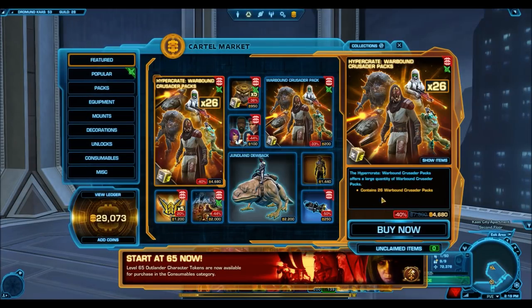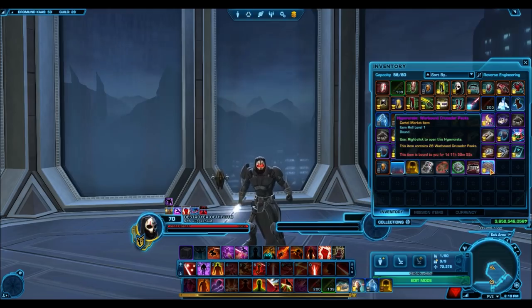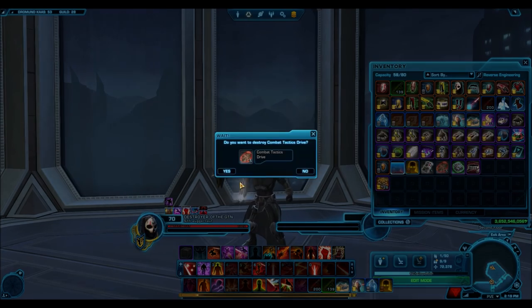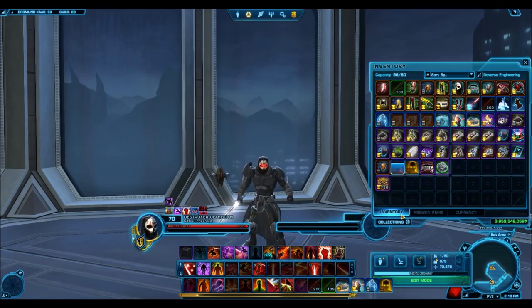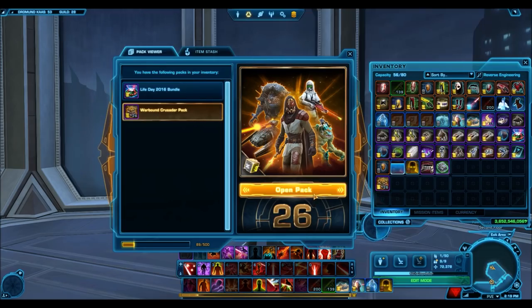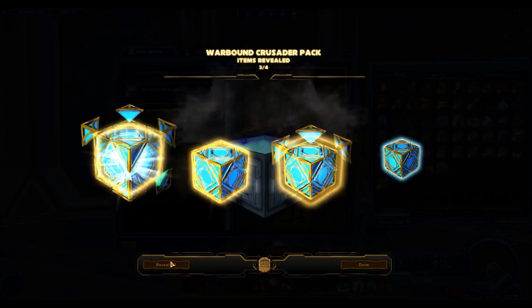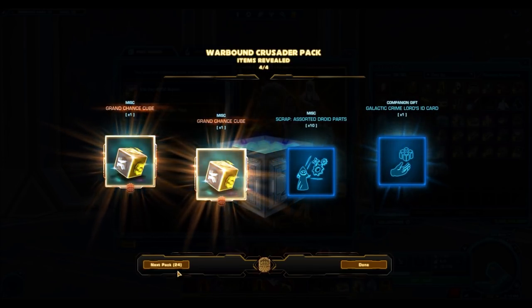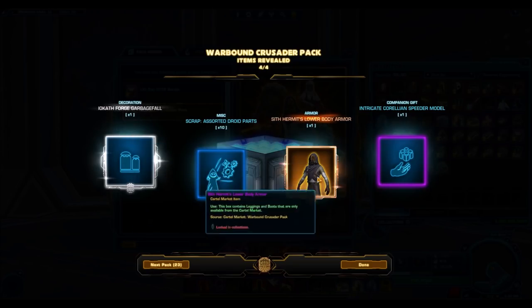I'm kind of unsure how many of these to buy, but after reading the title of this video you'll probably already know how many I ended up deciding to open. For now, we're just going to open one Hypercrate. Hopefully we will get lucky. I'm expecting around three gold items, and not expecting any platinum items because the drops are just too rare. But the platinum items from this pack specifically look the nicest — they're the nicest platinum items released in the game right now. They're absolutely beautiful and stunning, and I'm planning to do a preview video of them.